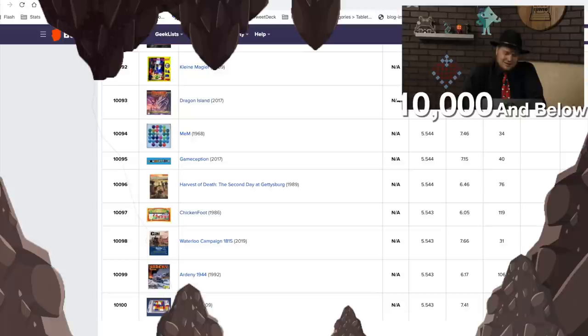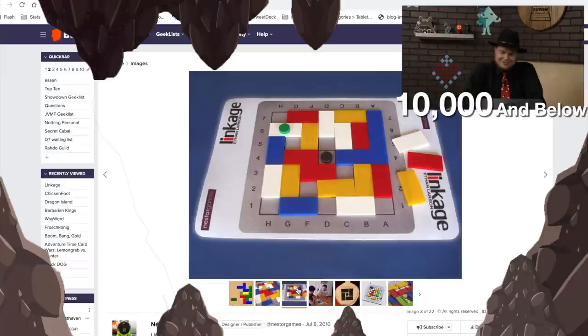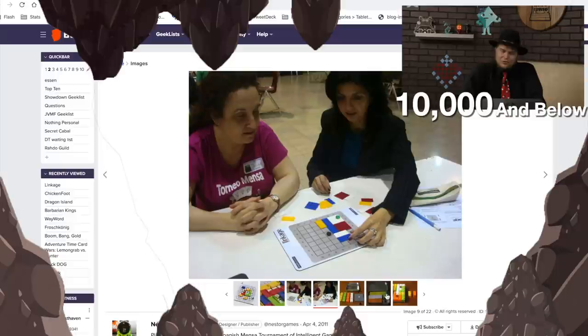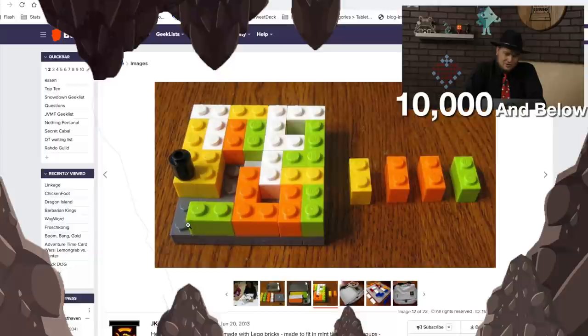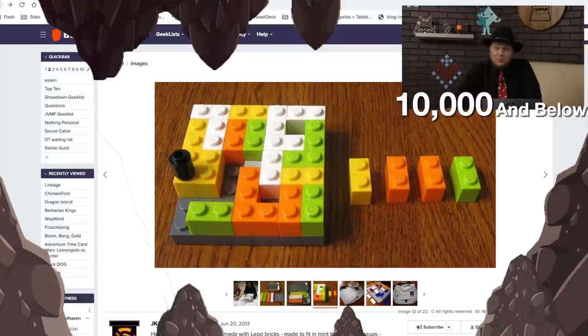The last game is Linkage from 2009 — the 7x7 grid. This is the kind of game I would probably try at least once; I like the concept of it. Those people look very serious about it — the pieces look like dominoes you'd knock over. There's even a Lego version of this game. Well, there you go, folks — that is all the games from 10,000 to 10,100. I just wanted to take a look at them along with you guys. I hope you enjoyed it. Until next time, I'm Tom Vassell and you've been watching 10,000 and Below.